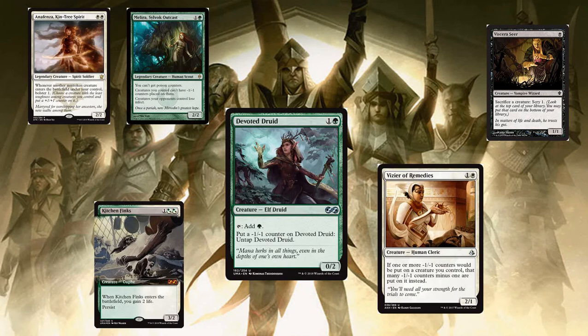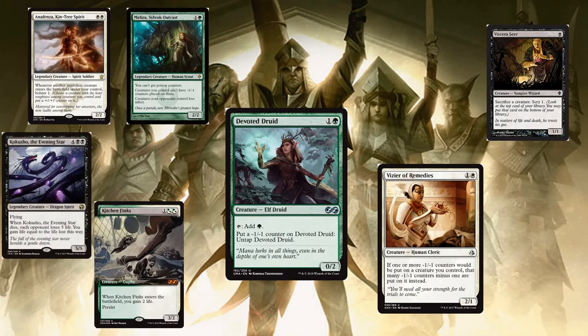Earlier I mentioned a combo with Phyrexian Reclamation. Once we get infinite mana with Devoted Druid, we use our black mana — we'll need three black mana per activation. Or, if we can filter our green mana into black, we can use Kokusho, the Evening Star to kill everybody. Make infinite mana, then use Phyrexian Reclamation to get back Kokusho, use Viscera Seer to sack it after casting — everyone loses five life. Reclamation gets Kokusho back, play it, sack it again. Good stuff all around.